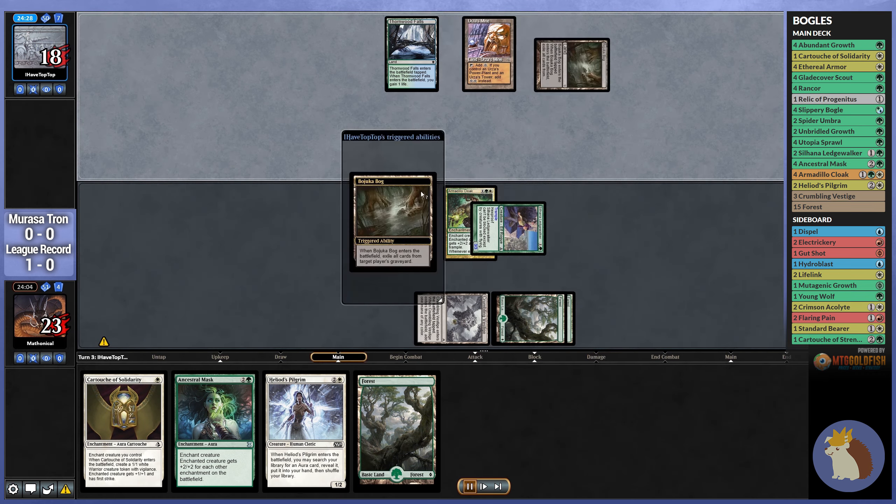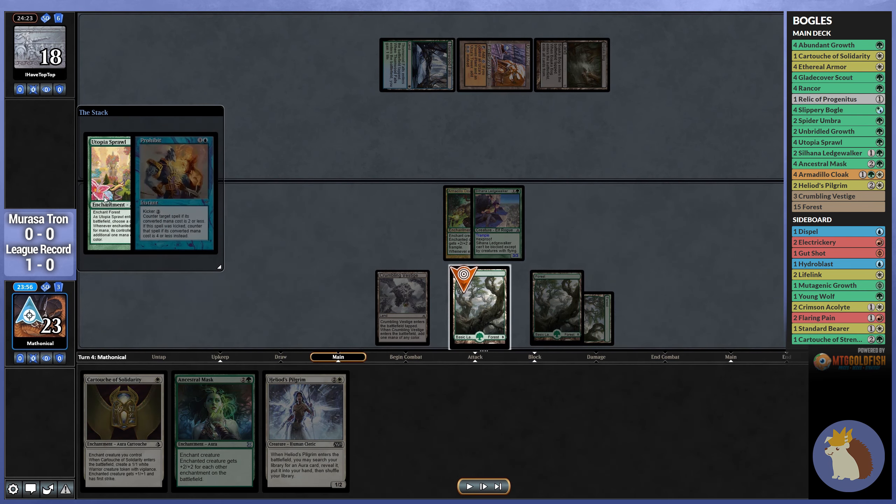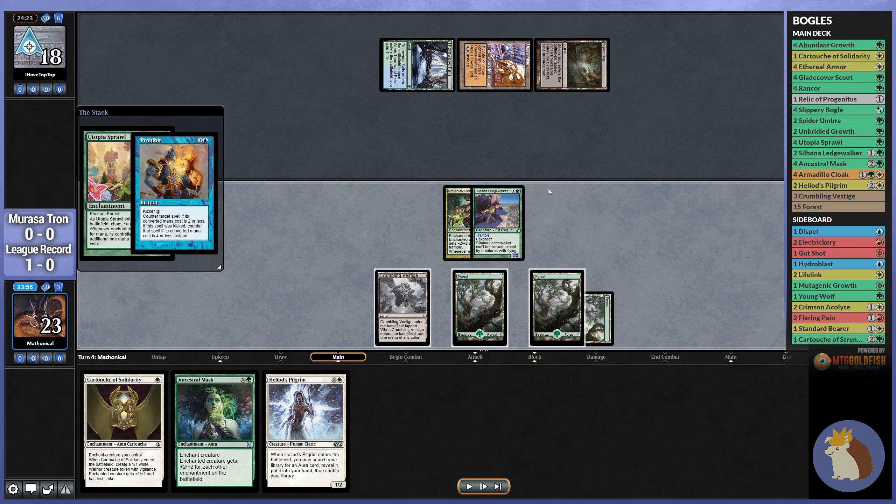We're going to go for the Cloak anyway, and it does stick, so it's more likely they have Prohibit. We drew this Utopia Sprawl, and we did have the option of holding it, trying to wait for a time where they tap down some more.